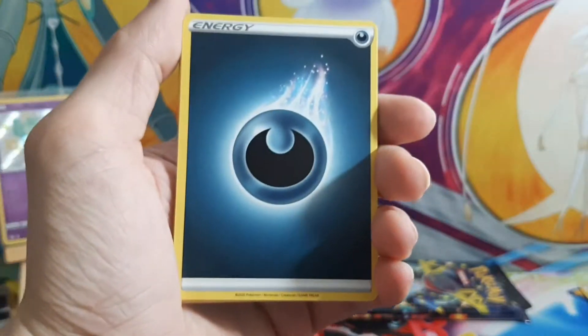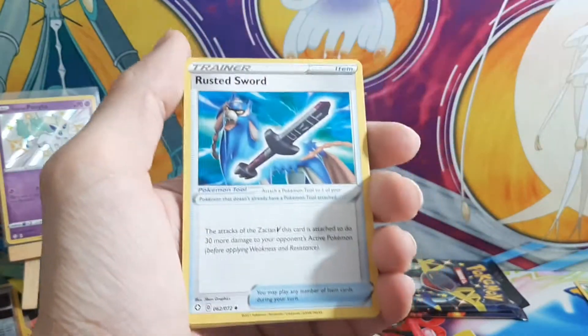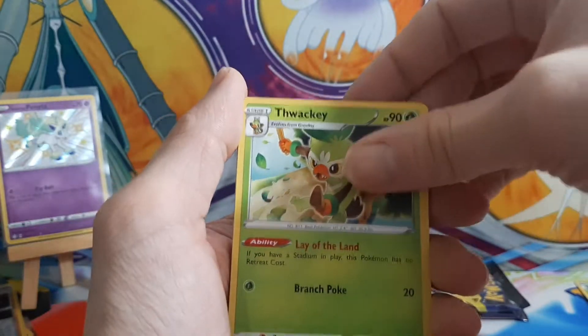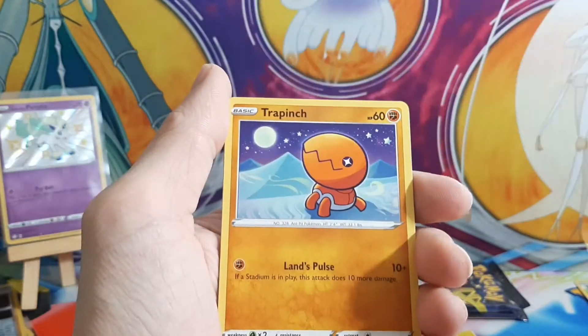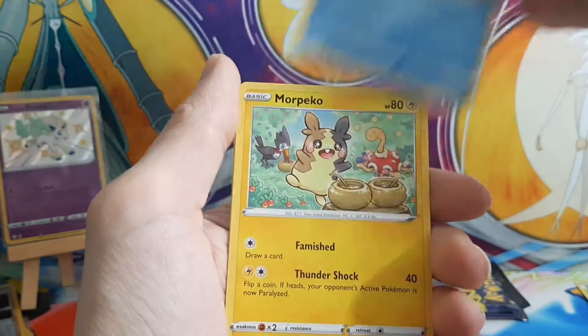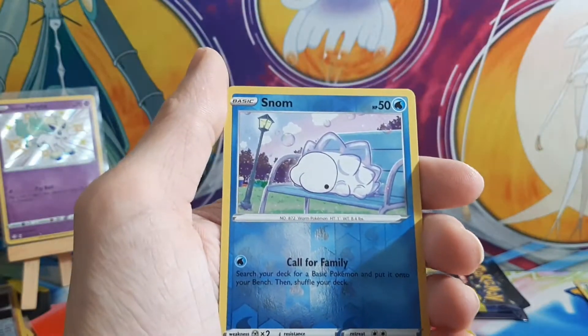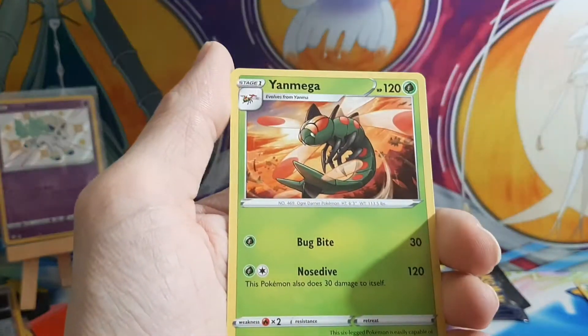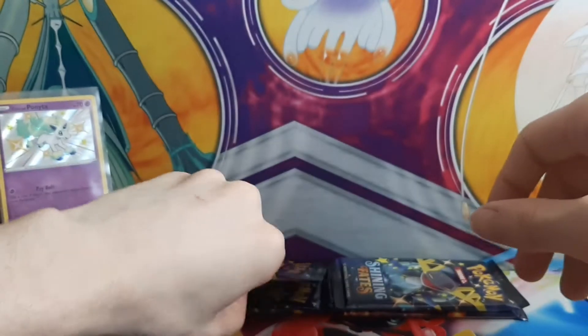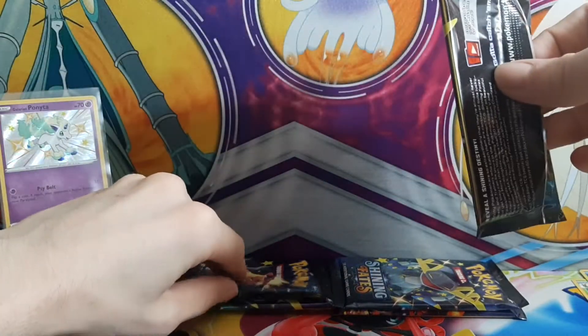Fifth pack: darkness energy, rusted sword, gym trainer, Thwacky, Coughing, Trapinch, Rolycoly, Doodle, Morpeko, a reverse Snom, and Yanmega. Alright, five packs to go.